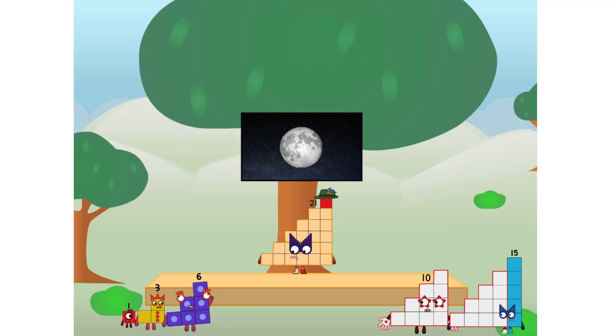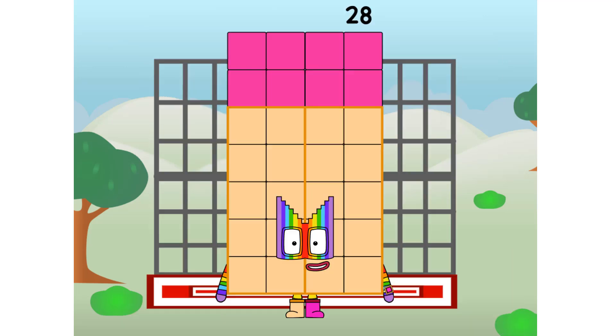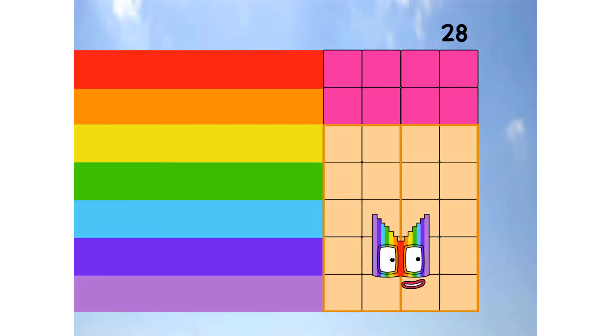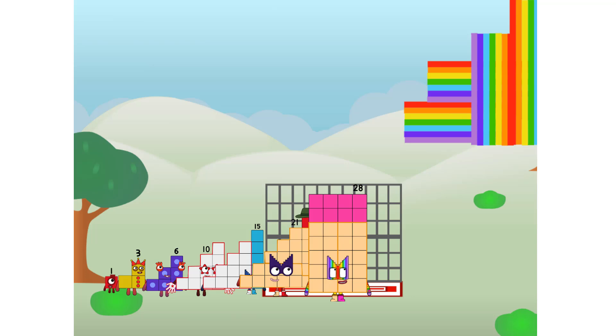But how will we get all the way up there? We call in some friends, some big step friends. Twenty-eight commencing rainbow test flight, all systems checking out. One plus two plus three plus four plus five plus six plus seven. Wish me luck! Didn't get that high, but I did just invent the step rainbow. Guess you've got to give it a go to get lucky.